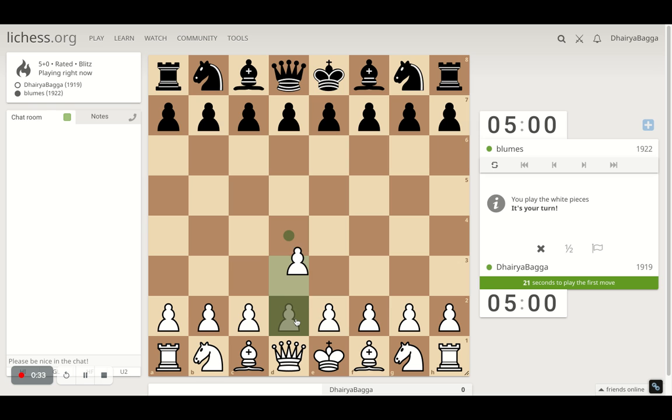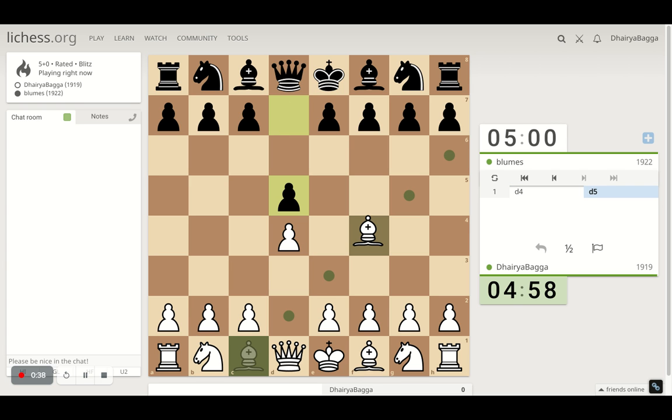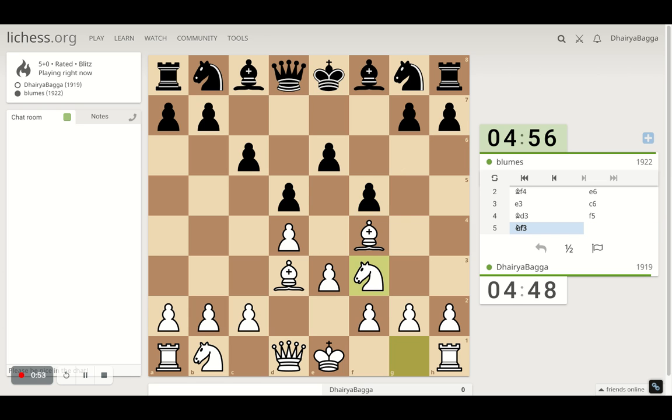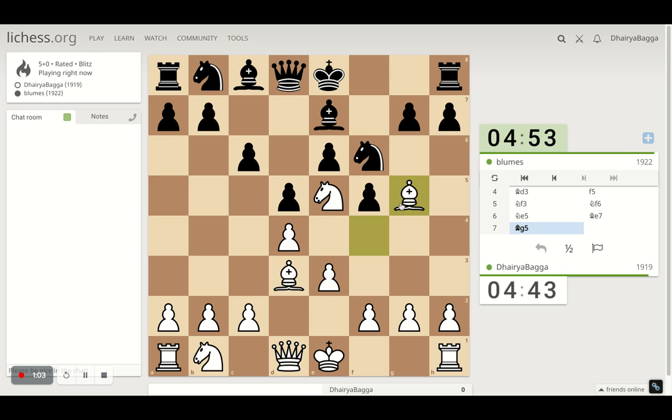I've got the white pieces here. I'll play the London System setup — starts with pawn to d4, bishop f4, pawn to e3. Standard moves trying to develop the bishop, now eyeing the right diagonal where the king will be castling mostly. The knight always goes towards the center as well, and then hope for some tactics. I'll go in the center and try to pin the knight.